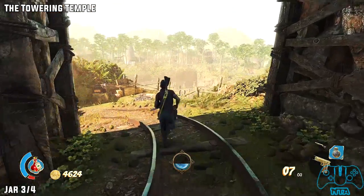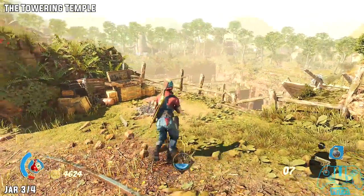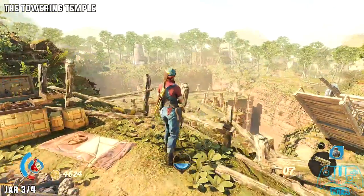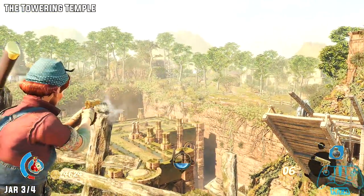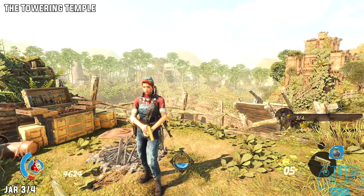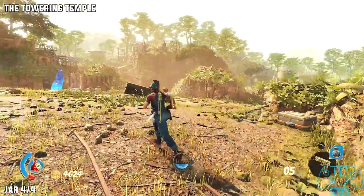Jar three of four. Once you leave the tunnels and come back out, you'll see another crystal. On the right side in the arena-type area down below, you will find it all the way down there. We do go there eventually, but you can shoot the jar now if you want to or save it for later — it's up to you.